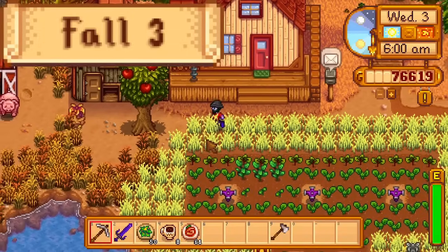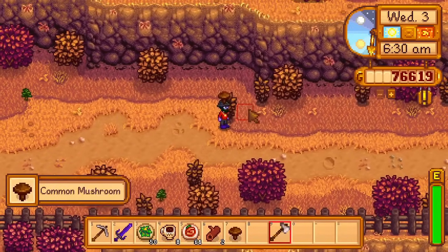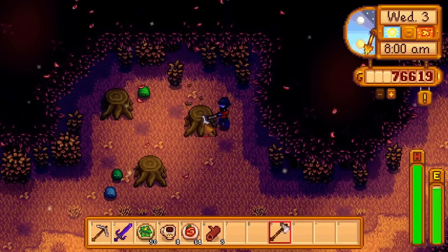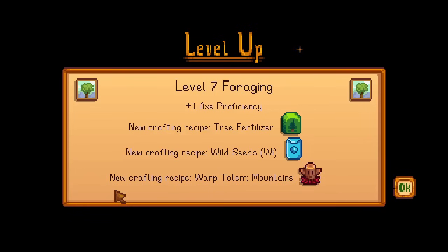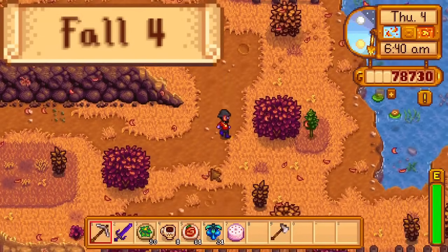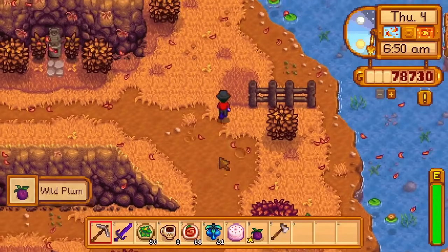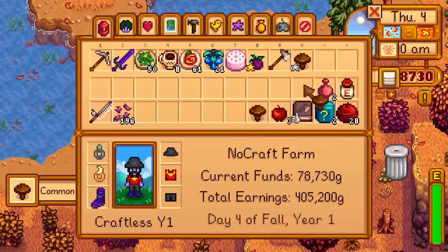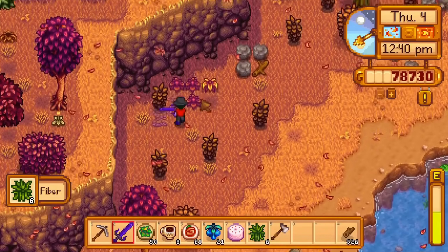Day 4 of fall. Once again there isn't a hazelnut anywhere on the map. I get a wild plum from the mountain and 2 common mushrooms from the forest, so that the game is more likely to spawn hazelnuts in these areas tomorrow. Then I finish clearing all the trees, stones, and weeds from the forest. Day 5 of fall. Once again there isn't a hazelnut on the map. But the beets are ready, so I can complete the mysterious key quest today. I harvest the beets, buy a solar essence from Krobus, put the beets in the mayor's fridge, and give the solar essence to the dead dragon at the desert. I return to the farmhouse and get the club card, but I'm not going to enter the casino until after I finish the community center. Then I chop the stumps in the secret woods and clear out the railroad.